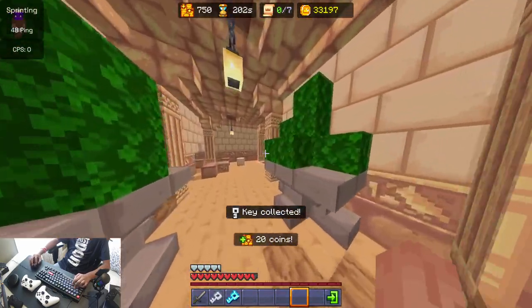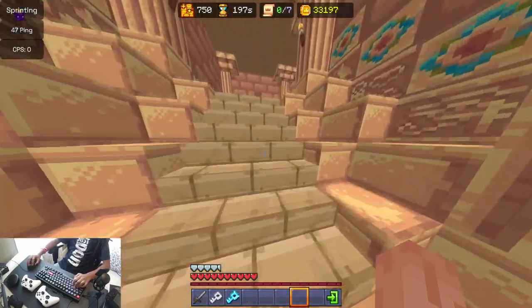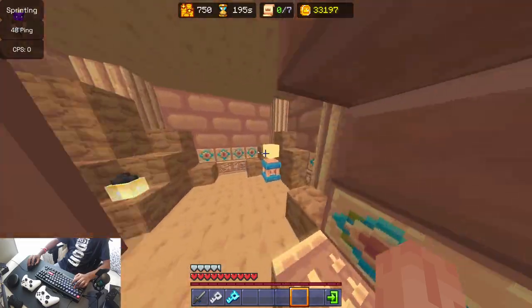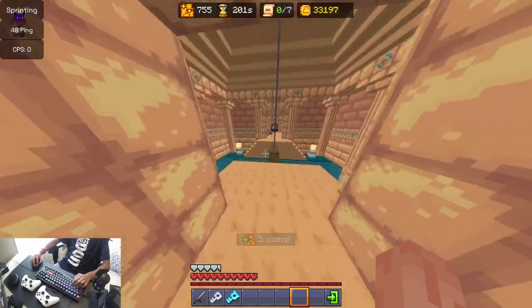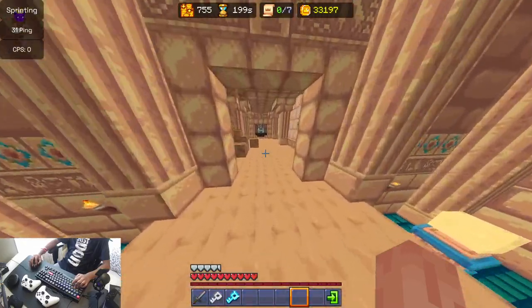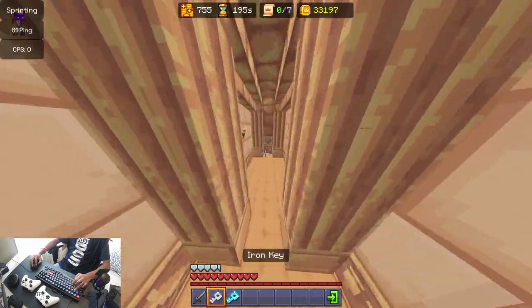There's nothing over there, so you want to go over here and get that, then go to the left because there's the iron vault key here, and also some coins and sand. Yep, iron vault key, and over here there's more sand, more coins. The sand over there, we'll get that after we get the iron vault.